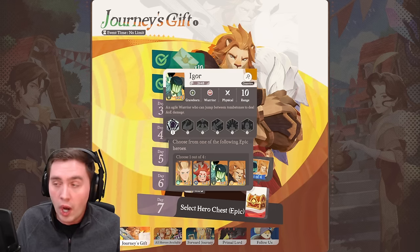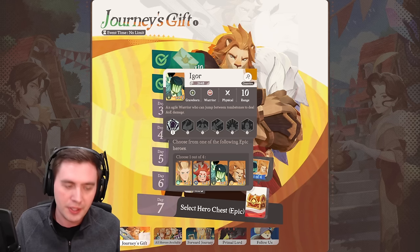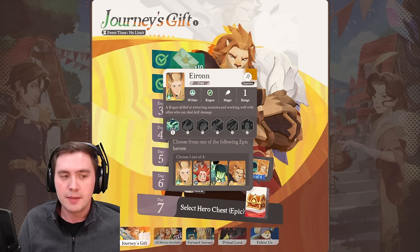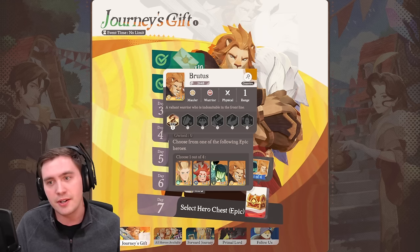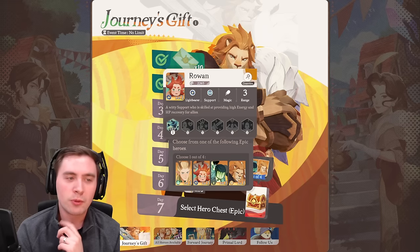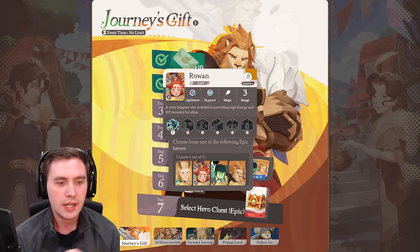Igor was insane — almost broken — and they nerfed him. He's still pretty good but I haven't tested him since the nerf. This guy is very good for grouping enemies. But Brutus is kind of a necessary evil for certain pieces where enemies have really high damage units and you just need to survive for a couple of seconds. Rowan is unique because of his energy-boosting capabilities. Highly recommend those two.